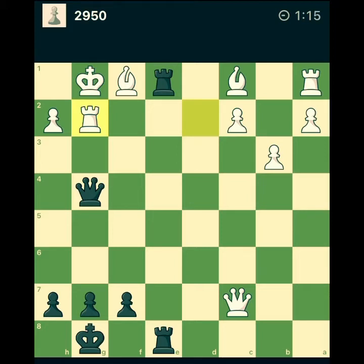Let's see another option: check first, then rook f2, then take the bishop — takes with the king. Then I don't have any good check from that point on. So I guess my best is to take on the bishop right away.